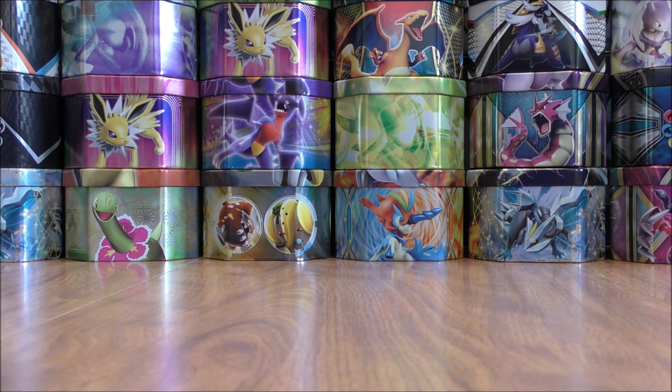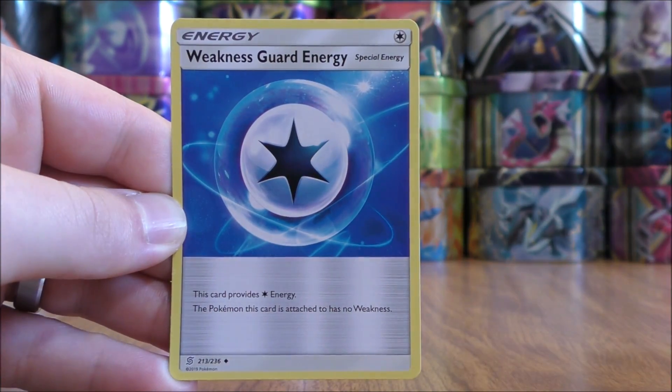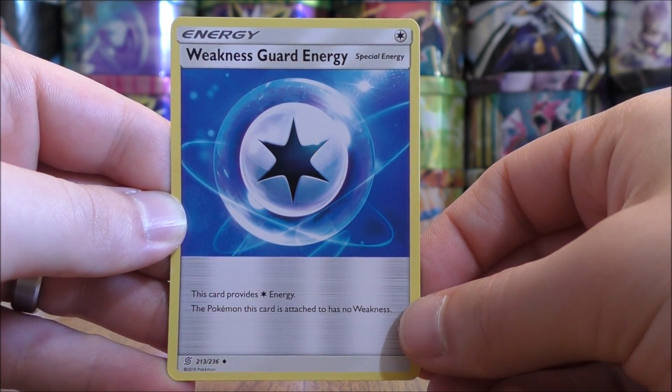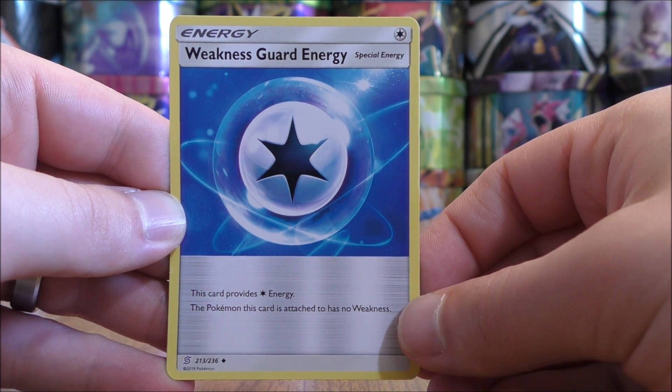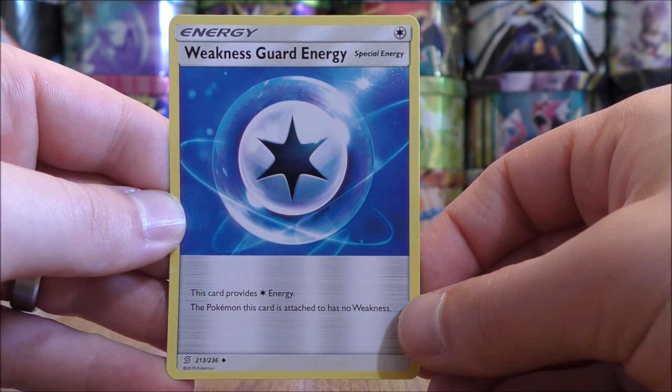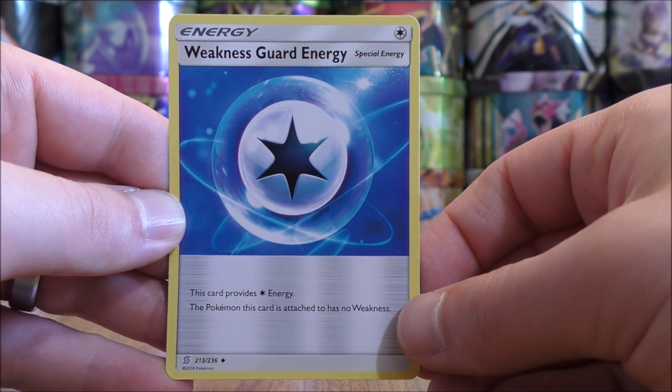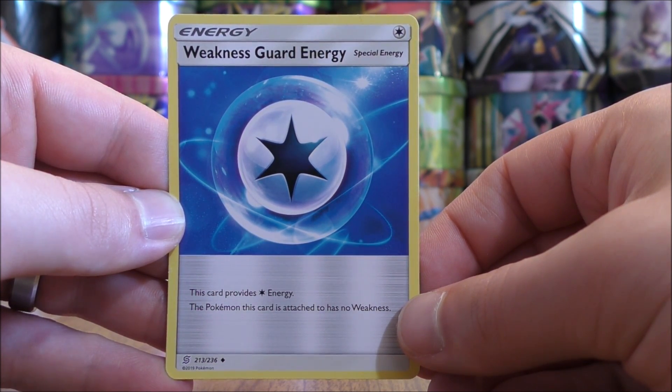Lastly are the energy cards — 20 total: 18 Psychic Energy and two Weakness Guard Energy, a special energy. This card provides one Colorless Energy and the Pokemon it's attached to has no weakness. But the main reason to use the special energy is to allow Necrozma to do more damage when attacking.